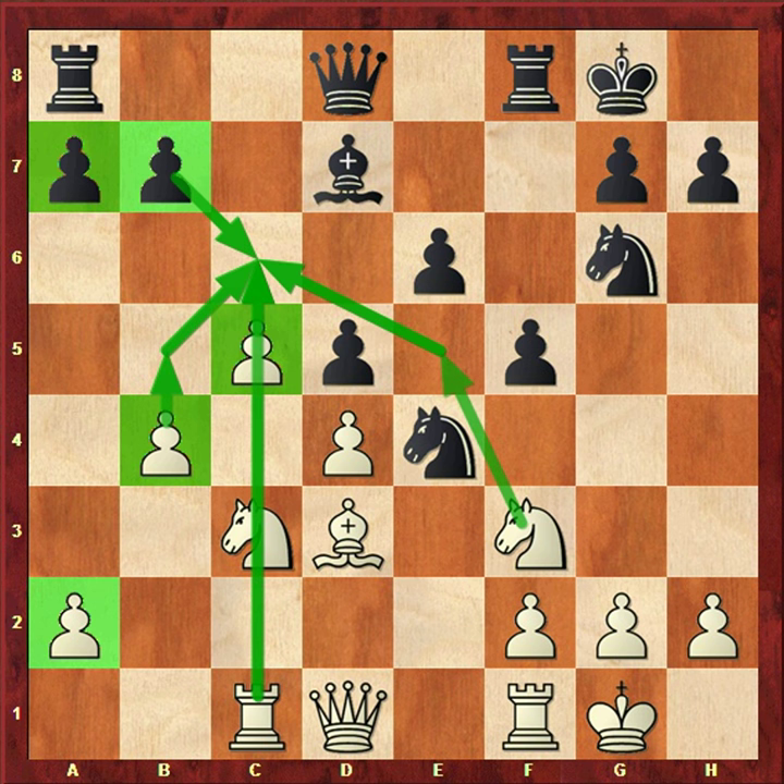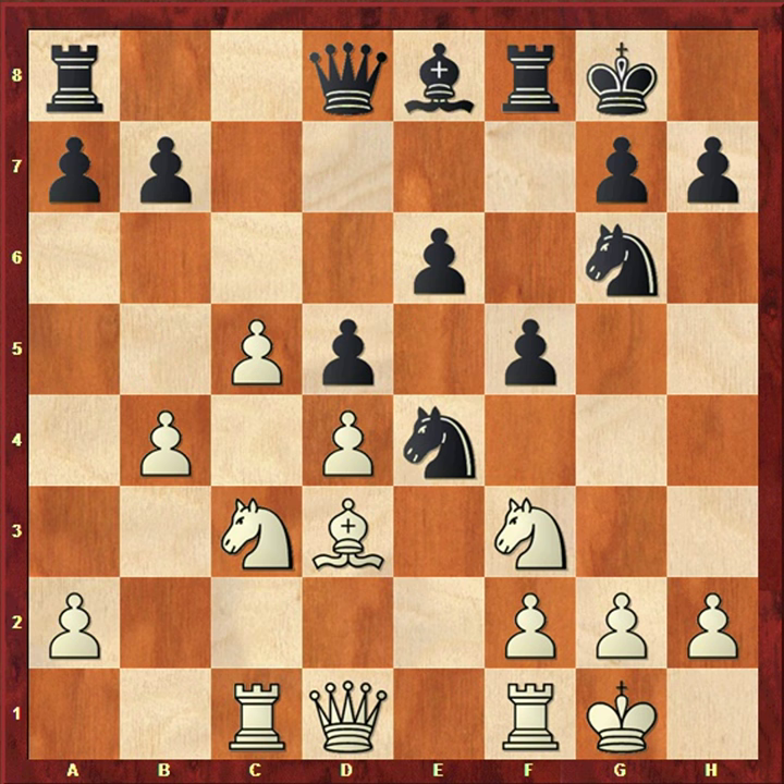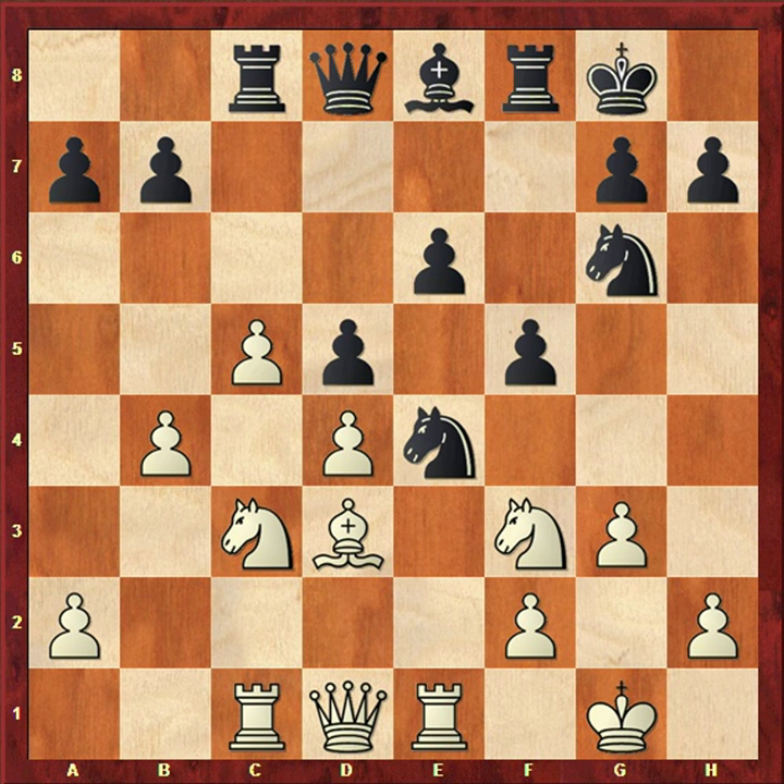Now come to the game: Be8. Then to explore the advantage of the queenside pawn majority, white plays g3. G3 is a good move because it stops h4 and f4 — black is trying to attack your king, so white stops it with g3. Then Rc8 guarding c5, and Re1, a natural developing move threatening e6.